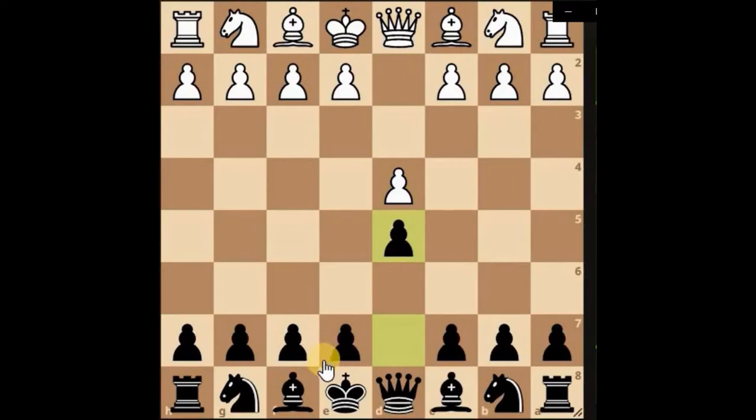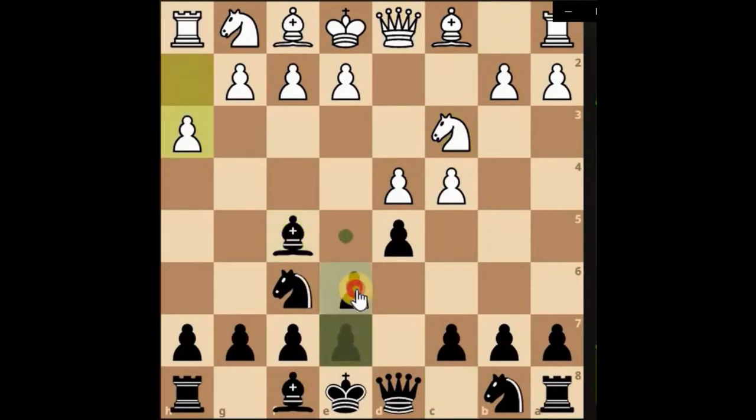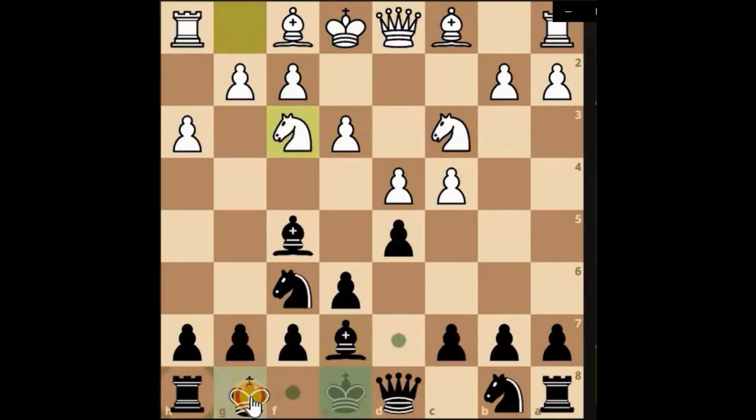I'm playing as black. Just develop the knight as usual, bring the bishop out nice and steady, get the pieces activated, open up our dark square bishop, looking to see if we can get king safety. Let's bring the bishop out nice and small, and castle.